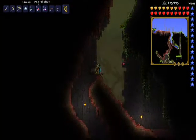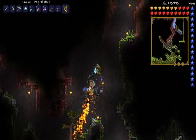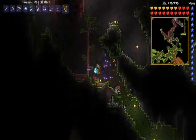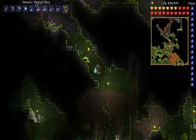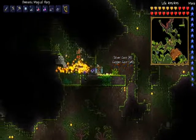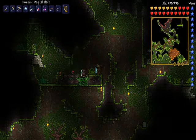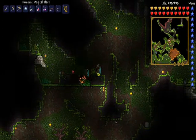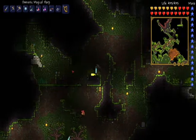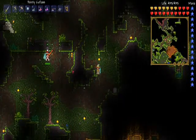Welcome back everybody to FNH Terraria. You actually said you had a chlorophyte farm somewhere down here — could you explain what that's all about and let's see how good it's doing? So chlorophyte actually grows into mud, and it can only grow a certain amount in an area. Because it had already grown to the maximum, it stopped growing.